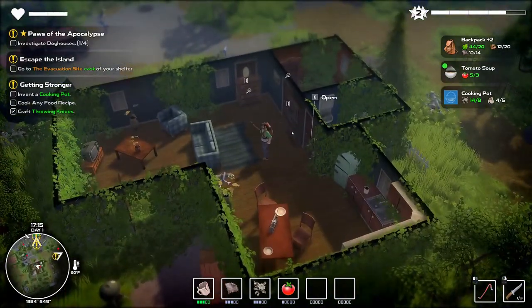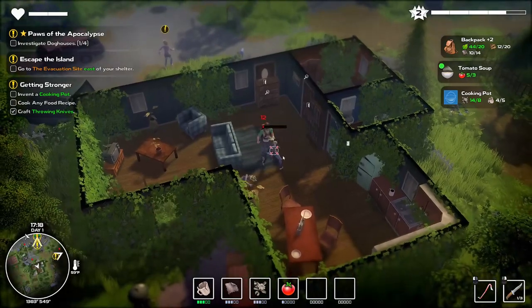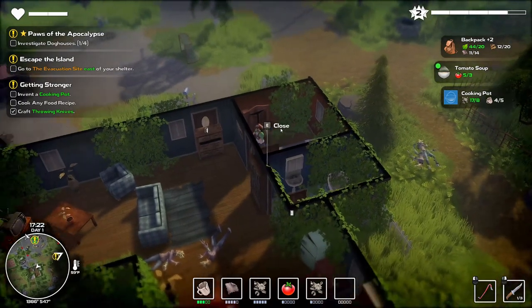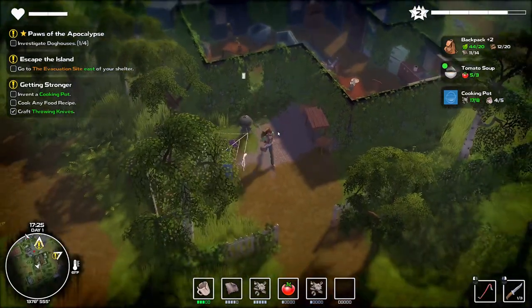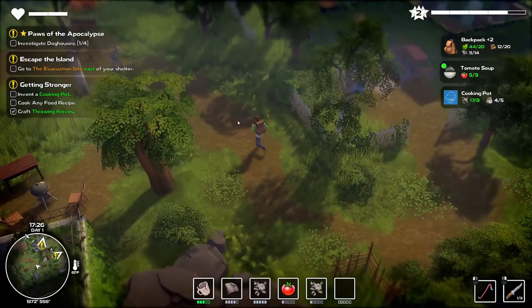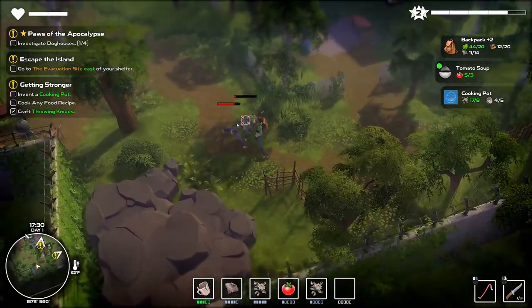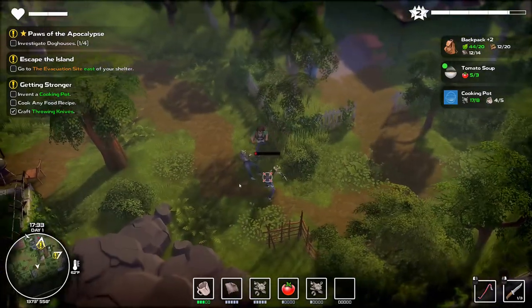Almost got enough plastic. There — we're getting better at this. I just need one more plastic and then we can craft the cooking pot and do food recipes. That's the bottom of this area — we're going to go up to this guy. There's a quest up here. There we go.